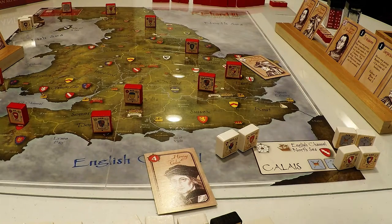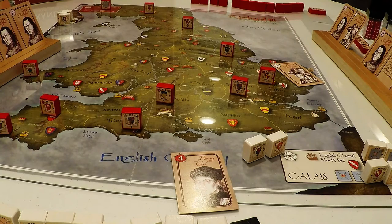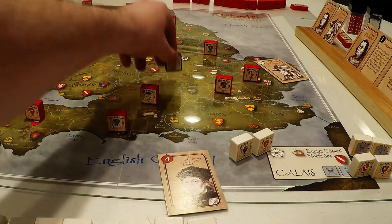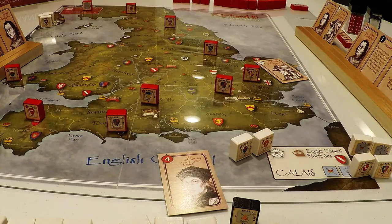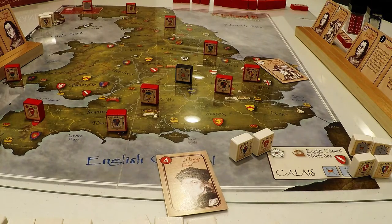So we move in two per movement point. I can bring in all these blocks and almost all those from Ireland if I so desired. I can also move someone in and use some points to recruit as well. I'm thinking of recruiting rebels to Oxford here first, since they can only go to a vacant area. They're quite a good block, and that gives the enemy something to deal with other than my invading force.